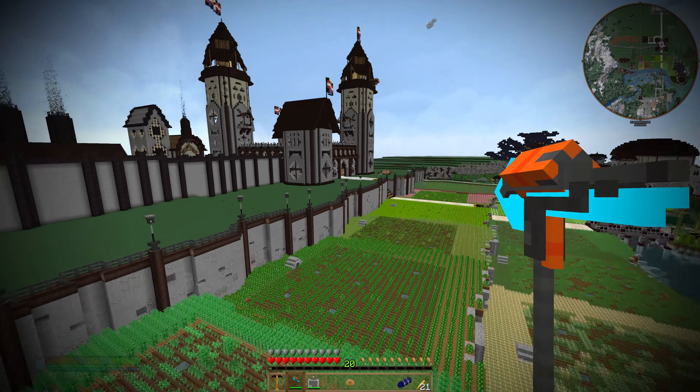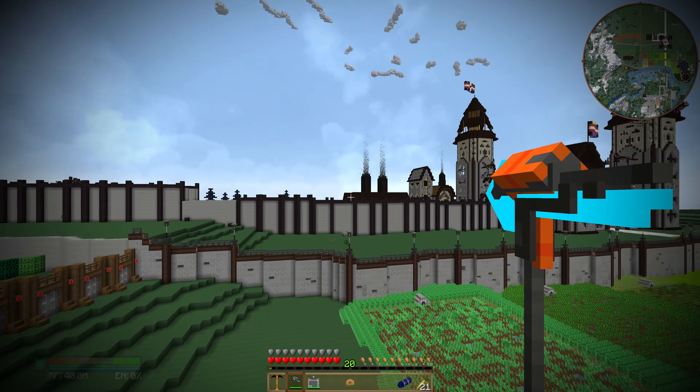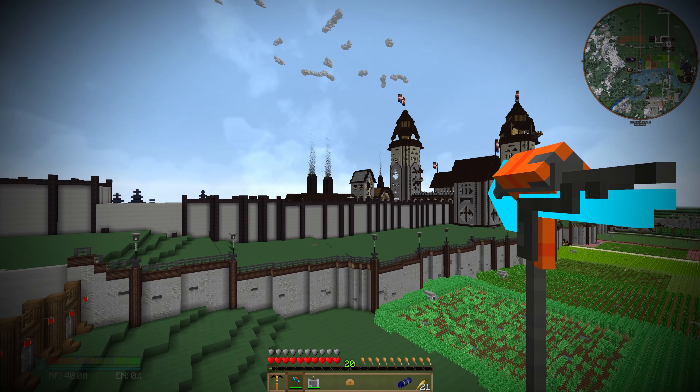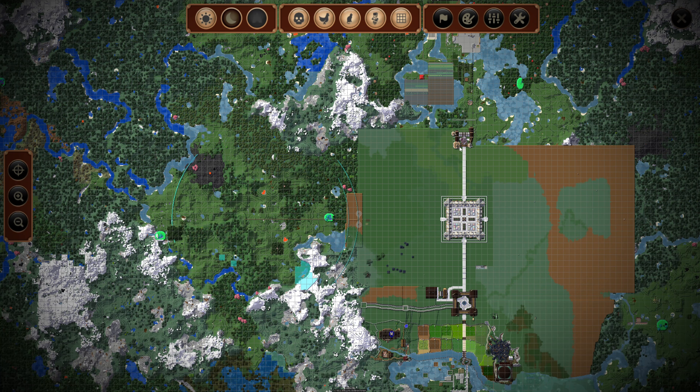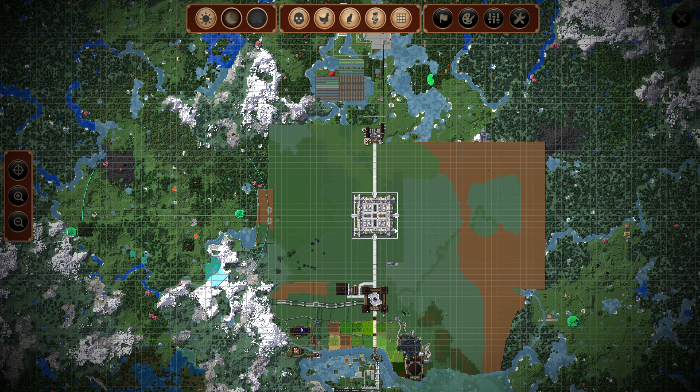I have so many plans for this world, and all of them are locked behind finishing this city. If we take a look at our map right here, right in the slap-bang center you can see the Market Square, and our city is going to sit right here — although right now it's just one straight road with three giant builds in it.